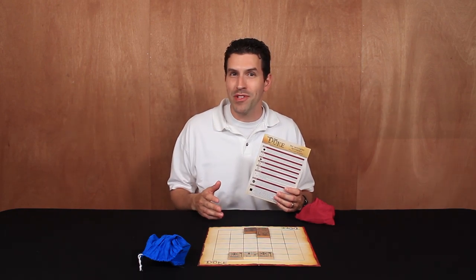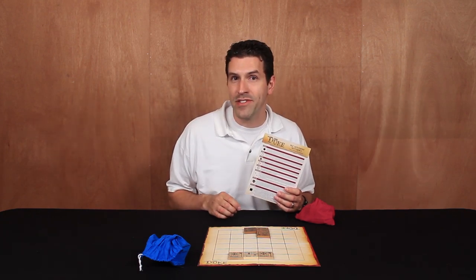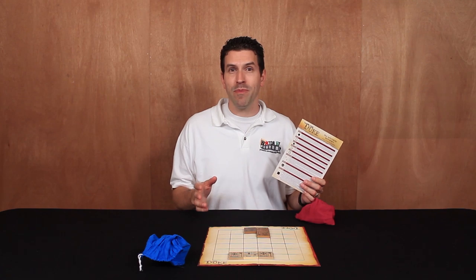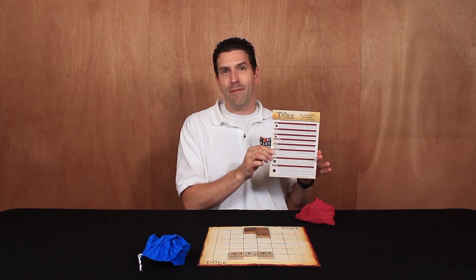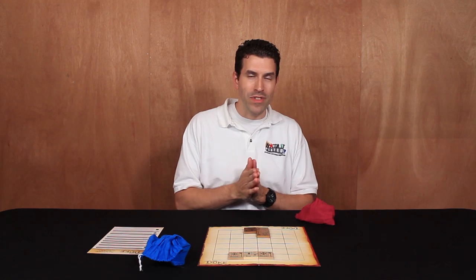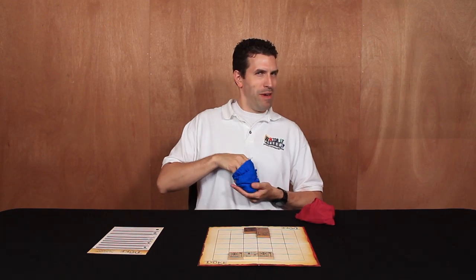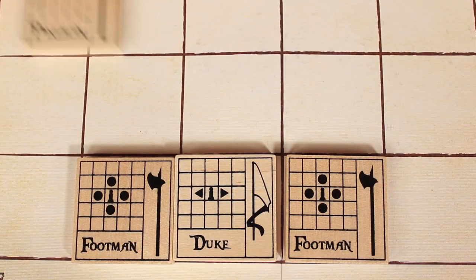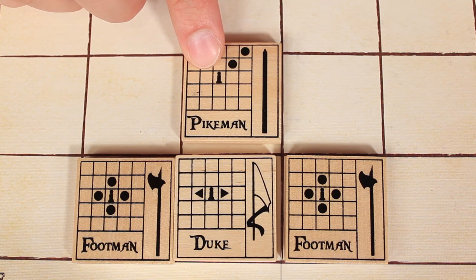Now there are going to be some expansions released with new tiles and new movement symbols, and those symbols are also covered in the rules that come with the base game, but we're going to keep things simple for now. If you think you might have some trouble remembering what these different symbols mean, they come on a reference sheet that's included with the base game — something you can keep at the table to help you remember what the different symbols mean. Now instead of performing a movement with a single tile, you could instead draw a single random tile from your bag and place it on the game board. Your new tile must be placed starting side up in an empty space fully adjacent to your duke.